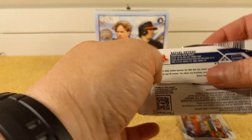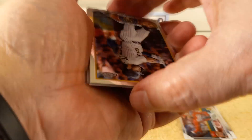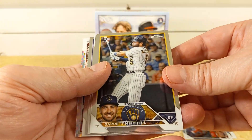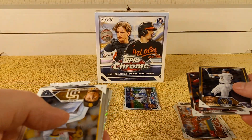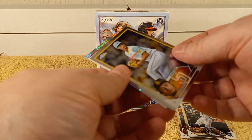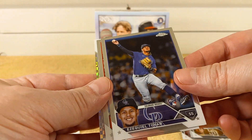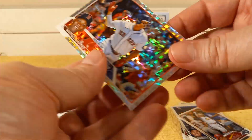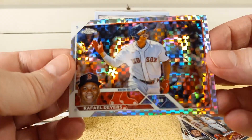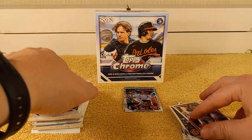Oh, you saw the back card there. Garrett Mitchell, Jordan Walker — both rookie cards. Lots of rookies. Yu Darvish, Tovar rookie card, Pujols, and then there's the card you saw — Rafael Devers, nice X-Fractor there. Put it on the parallel pile.